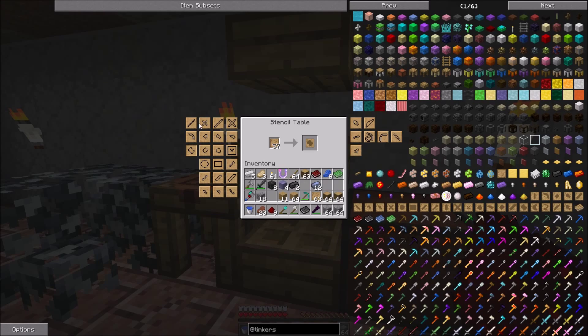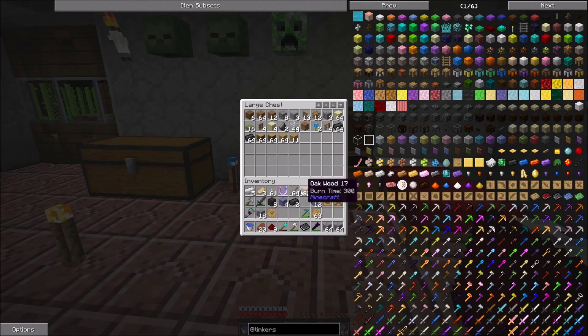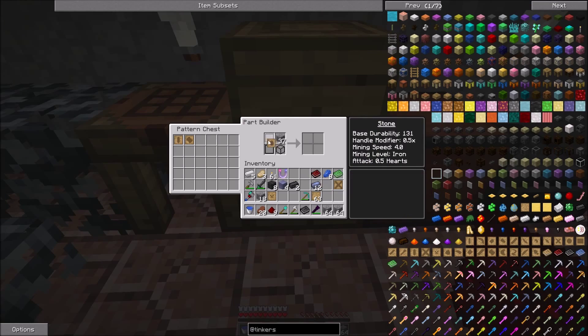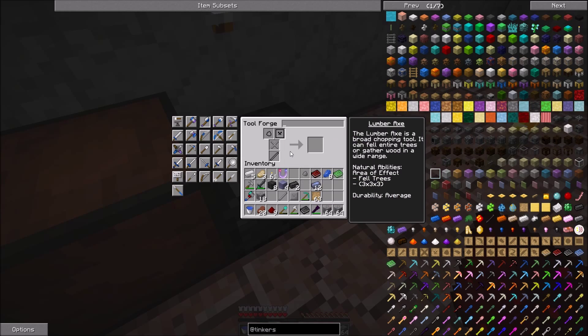So we need the axe head and we need a tool binding. Let's clean out our inventory — we need one of those, one of those, one of these, and one of these. We're not going to put anything on this one. We're not going to be mining any great big trees right now, so basically just a plain old stone lumber axe will take care of everything we need it for.